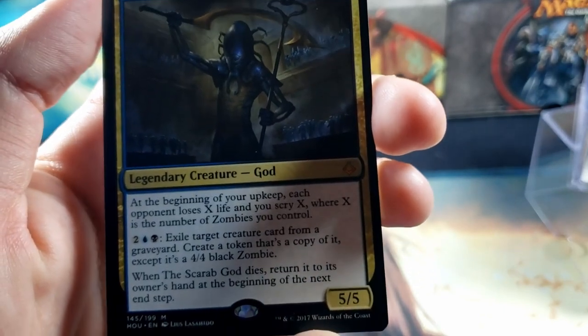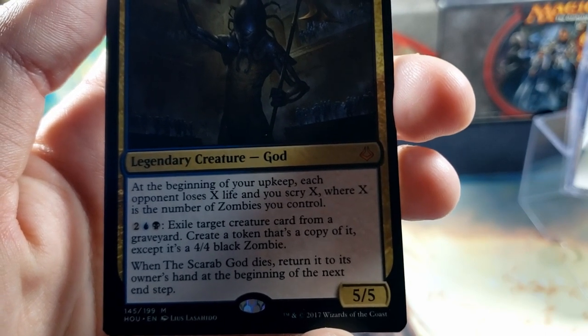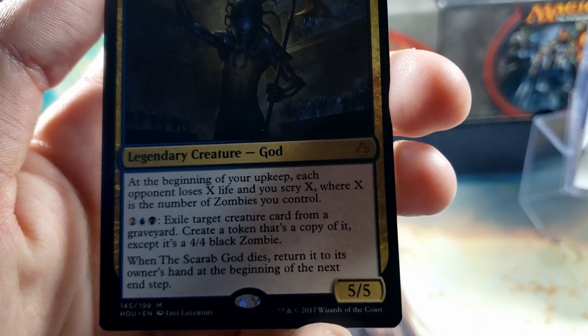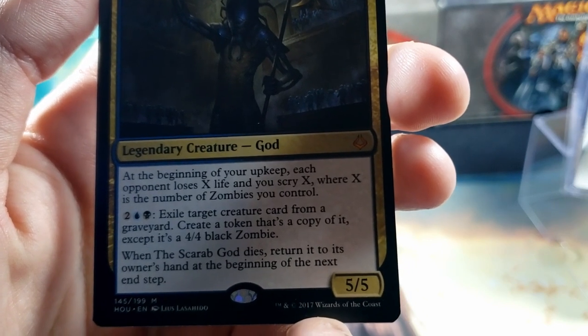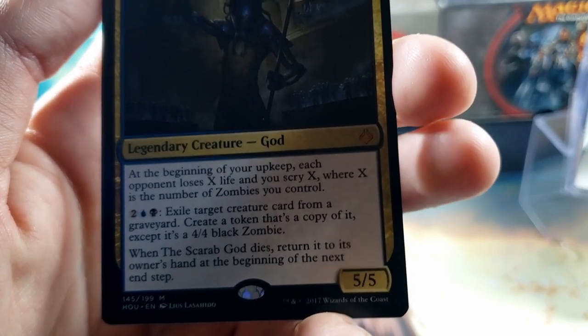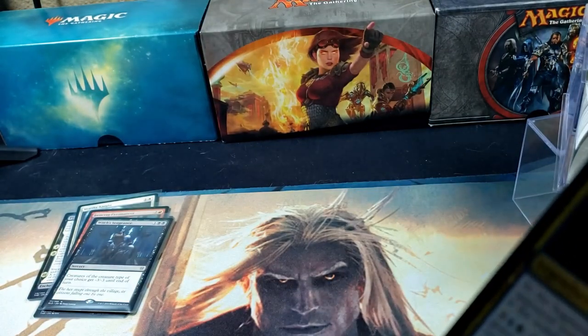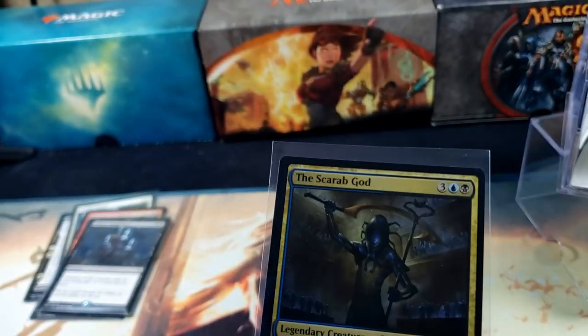At the beginning of your upkeep, each opponent loses X life and you scry X, where X is the number of zombies you control. For two mana, a plains, and a swamp, you can exile target creature card from a graveyard and create a token that's a copy of it except it's a 4/4 black zombie. And when the Scarab God dies, return it to its owner's hand at the beginning of the next end step — so this guy's almost impossible to get rid of. And a full art Island on top of that. That is awesome.